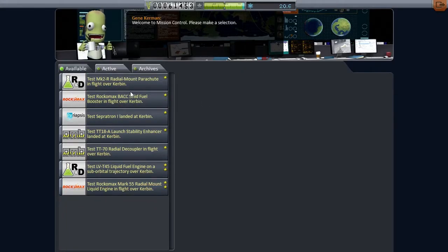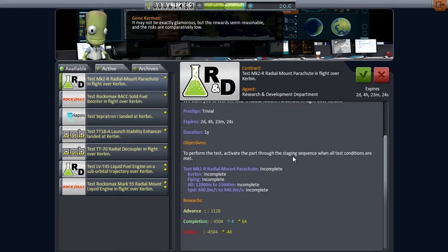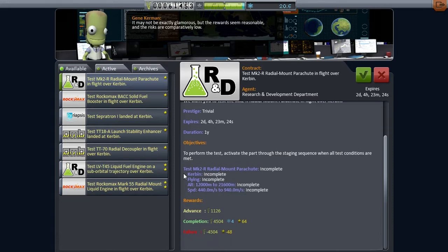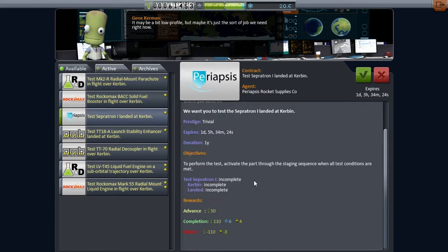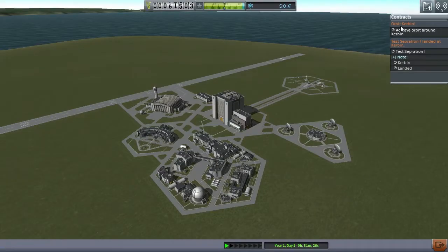We're going to have a quick look in here and see if there's anything really worth doing. Radial parachutes? No, not really. So I've had a quick look through and literally all we're going to do is grab this Separatron landed one to give us an extra six science when we're there. We're just going to put that on a lift clamp as our first thing. All we're going to do is try and get some orbit.